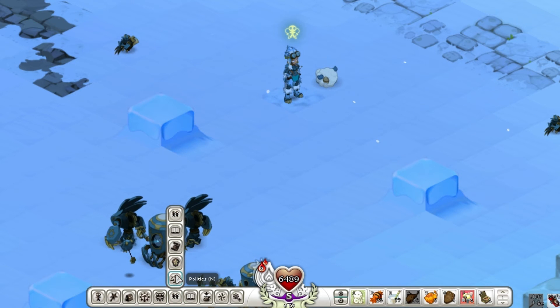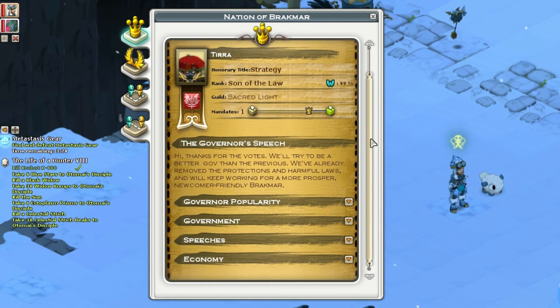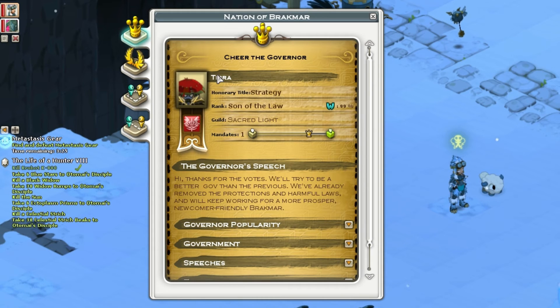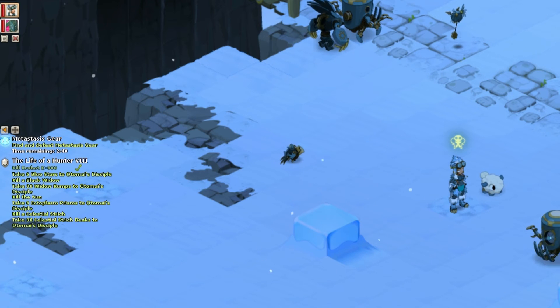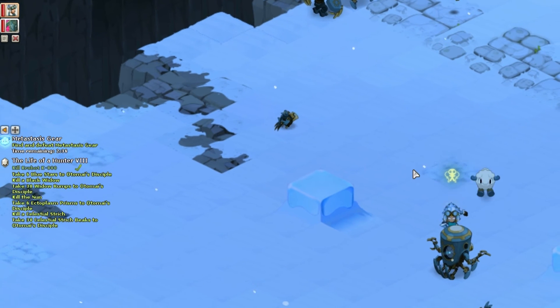One more section is politics. If you're not into it, it won't affect you much — it just shows who the governor is of your nation. You can see other governors on a nation board elsewhere. If you want to be governor, you want maximum Wakfu status, and you need your guild behind your back since voting requires a subscription.